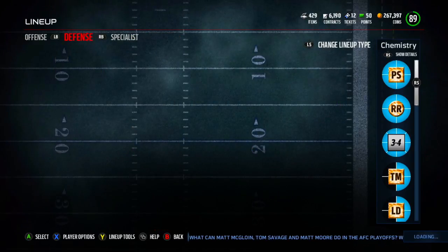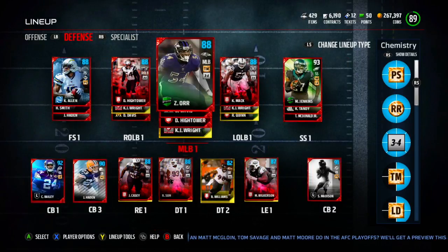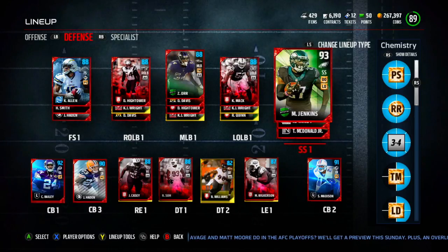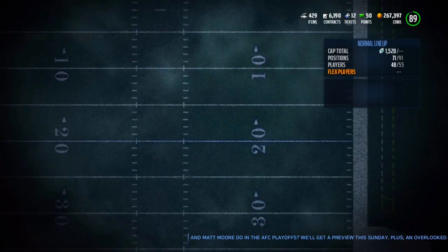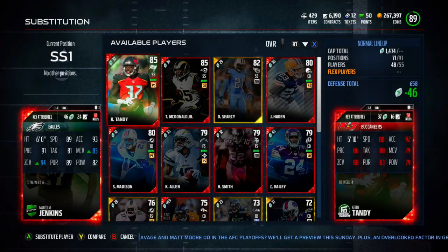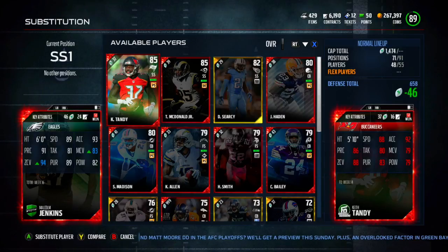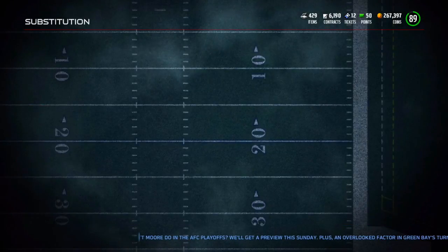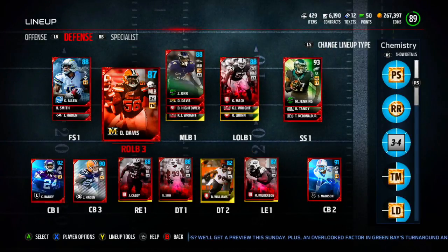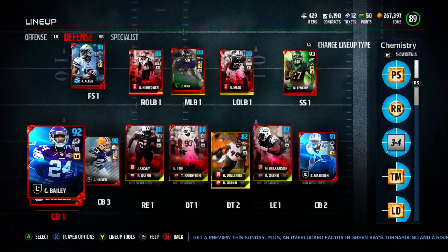The defense is a little different too. We got this Malcolm Jenkins — this card just came out a few days ago and I'm an Eagles fan. Malcolm Jenkins is like my favorite player so I really wanted this card. He has really good zone coverage and decent man coverage for a safety, so I hope he plays well. I got Champ Bailey because he has the same chemistry as Malcolm Jenkins.